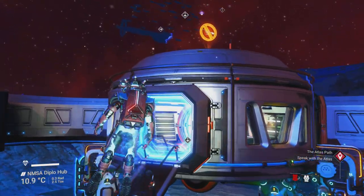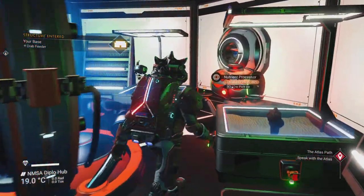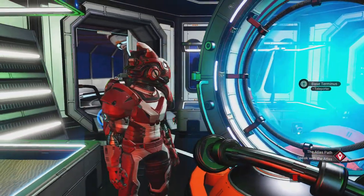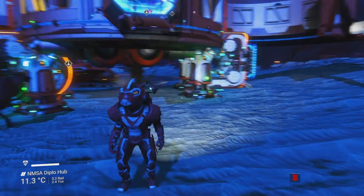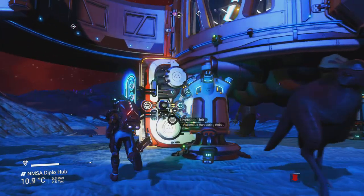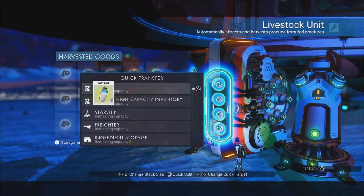Brilliant, we have now got our crab apples. Let's head back in. I think I have all the ingredients I need to start making my ice cream. However, my nutrient processor is still making those bait sticks — I may as well wait for those to finish. Let's go see if the auto harvesters have picked up some milk because I'm going to need some wild milk.